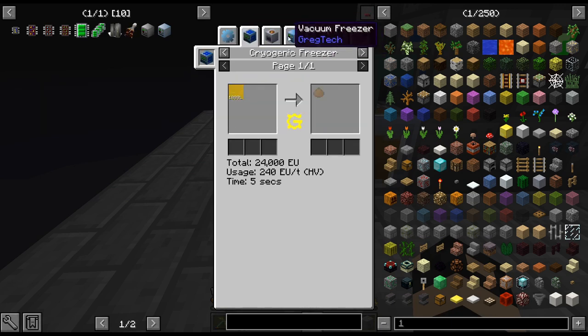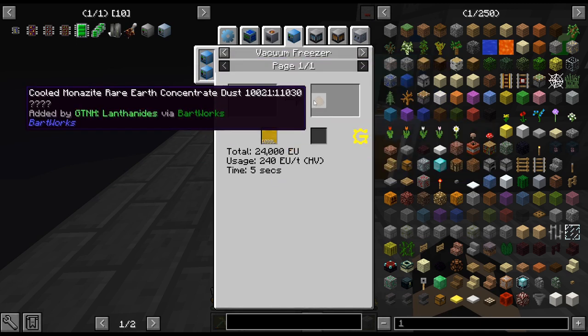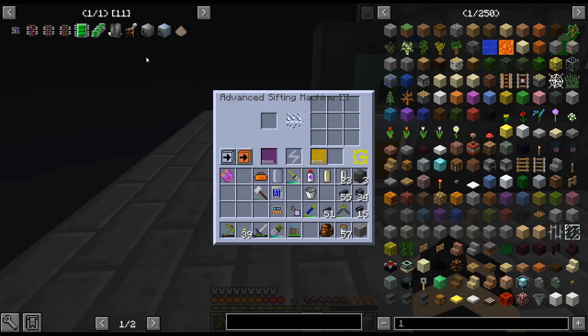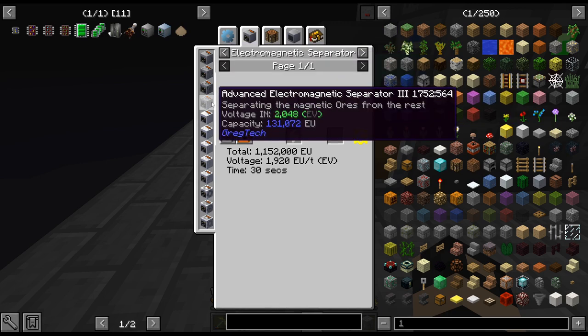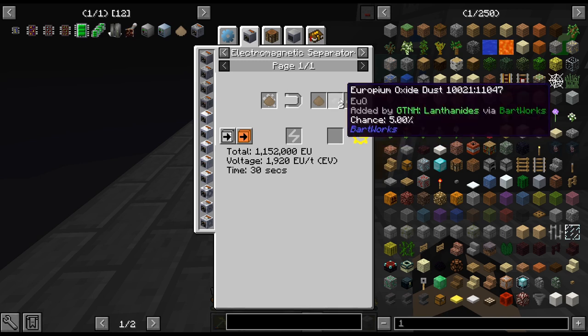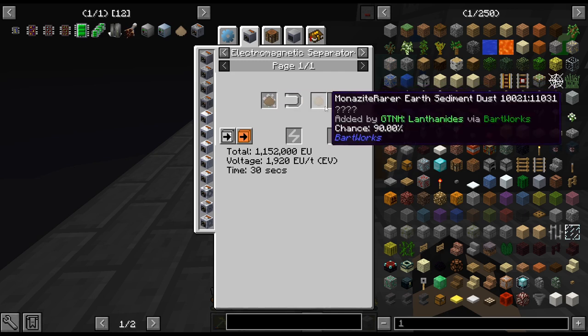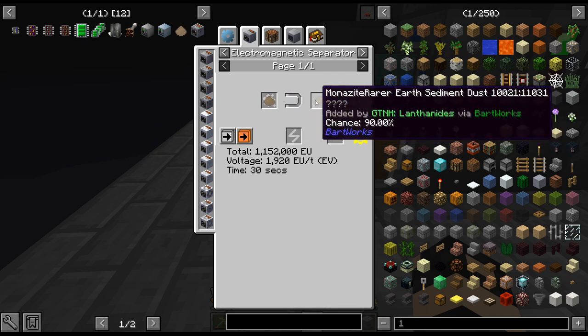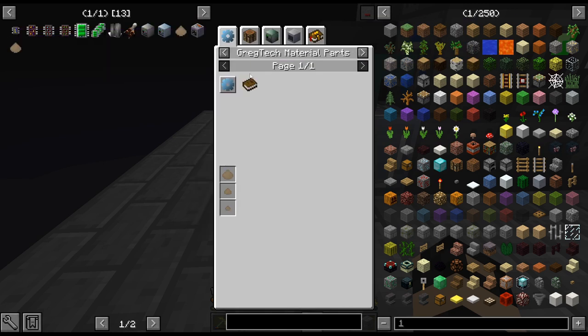Next part: vacuum freezer gets us this. Electric magnetic separator gets us europium, but it's only a 5% chance, so it's not like we're getting massive amounts of this. But hopefully just after it is running for a long time, it'll build up.